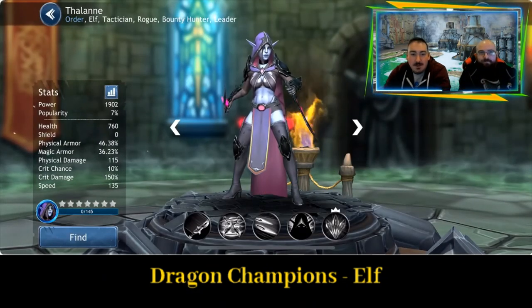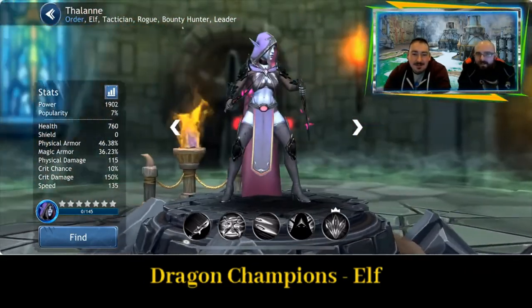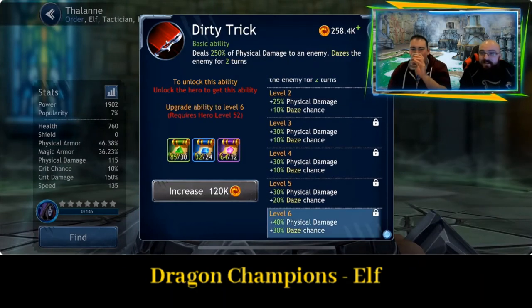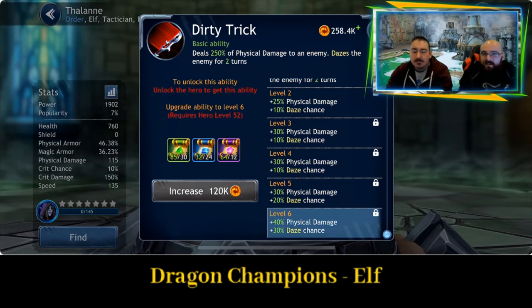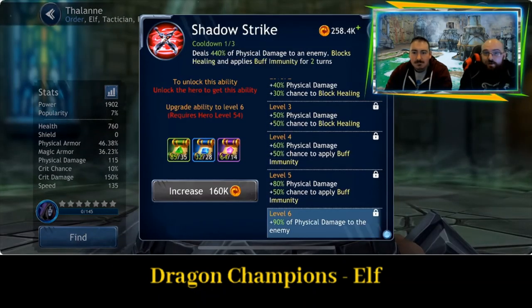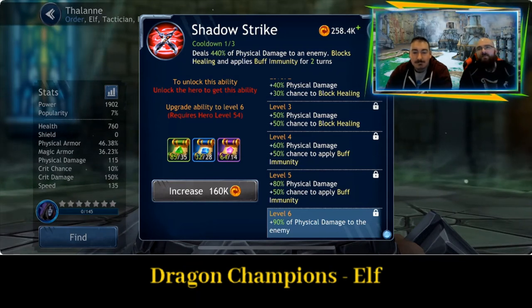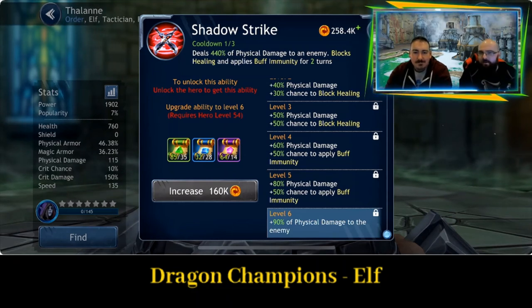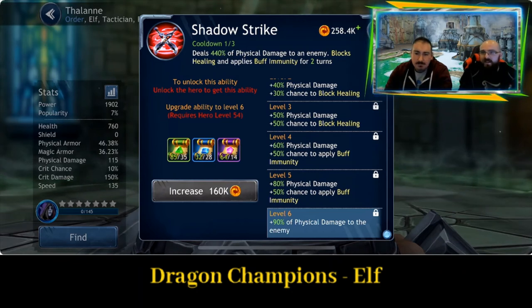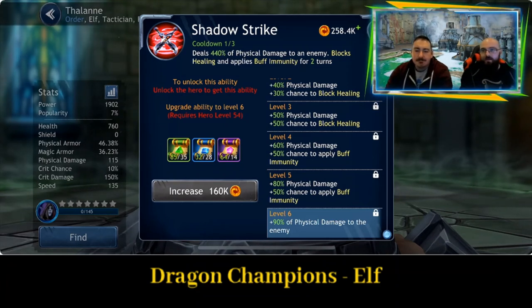Thelaine — that looks Night Elf style, classed as a rogue, they've done a good job with that. Ability one, Dirty Trick: deals 250% of physical damage to an enemy and dazes the enemy for two turns — a strong start. Second ability, Shadow Strike: deals 440% of physical damage to an enemy, blocks healing and applies buff immunity for two turns. That's really going to be a hindrance, especially targeting a tank so they can't taunt. In the arena the AI probably won't be smart enough to avoid using the taunt when they've got buff immunity, so they might waste it, giving you longer to go all out on other characters.